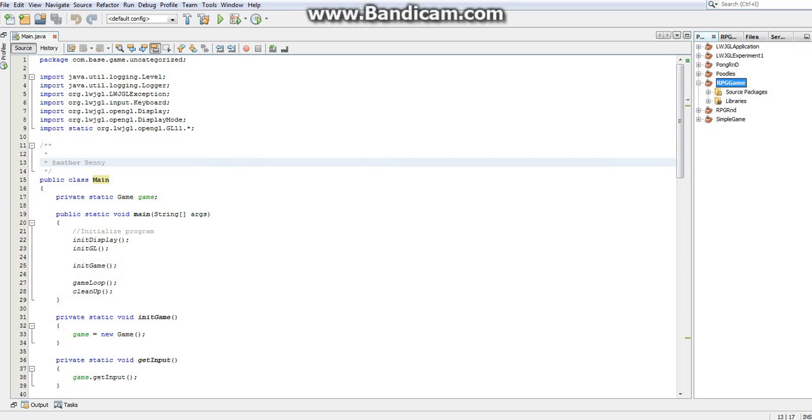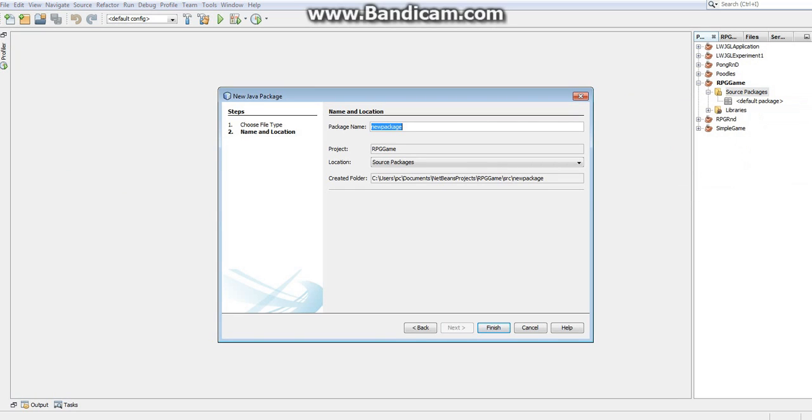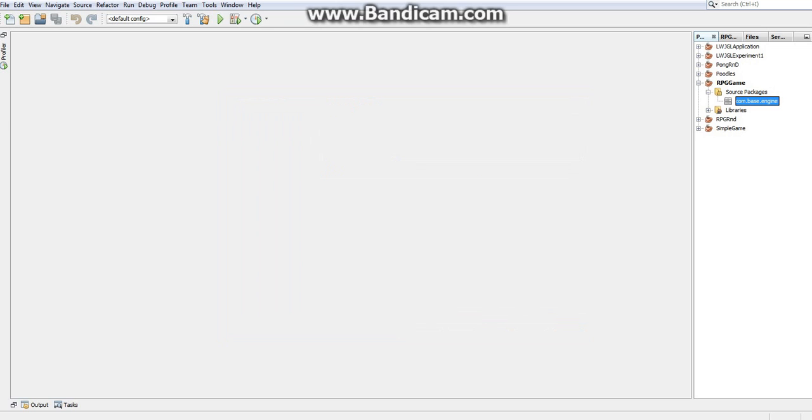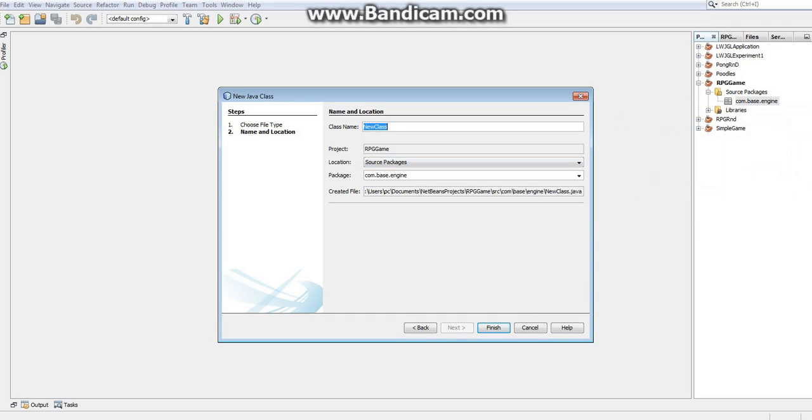Under Source Packages, we need a package. Right-click, create a new package, and call it com.base.engine, since the first thing we're going to make is the game engine. Click Finish. Now right-click on that package, select New > Java Class, call it Main (or whatever you want to call your main class), and click Finish.